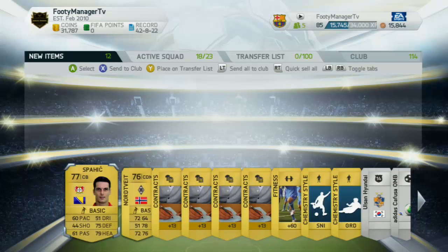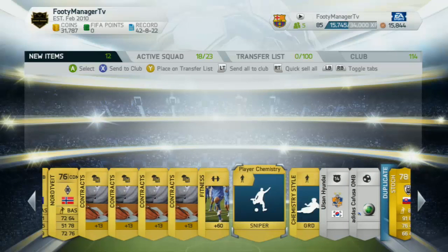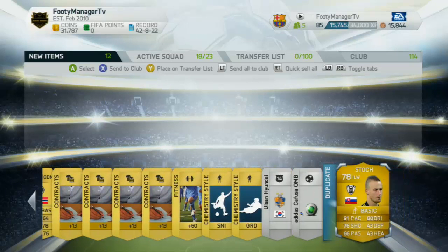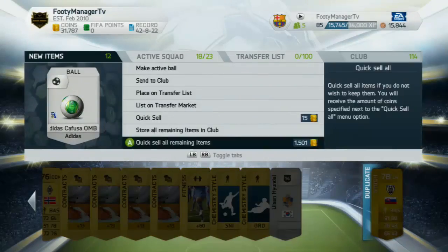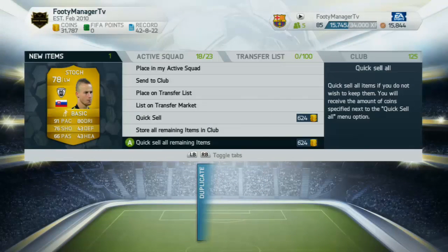We've got Nordvitz and Spahich. A lot of these things — even these chemistry styles — I'm probably just gonna sell them for profit. But everything I'll just send to my club for now so I can focus on this part of the series, unless I get like an inform or whatever, so I have him in a team.